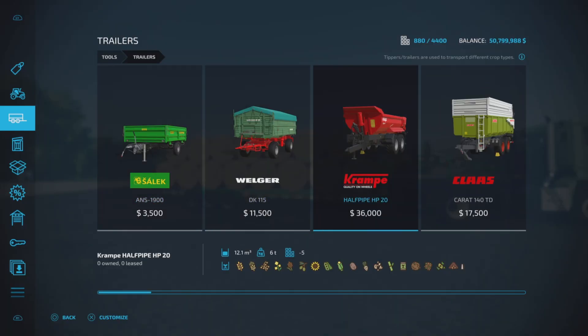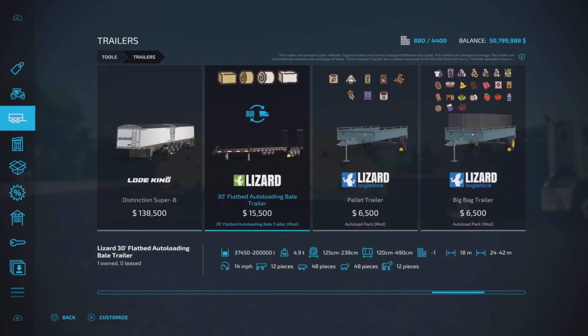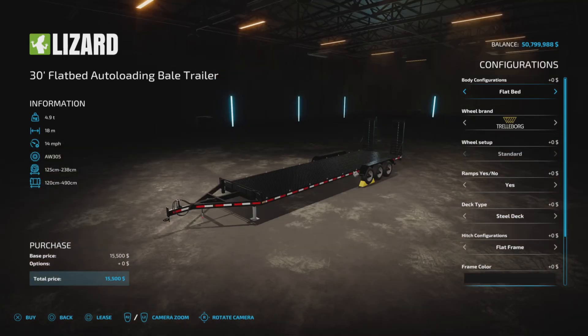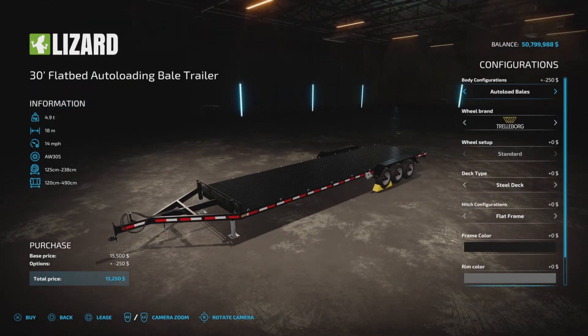Where do we find it? Trailers. So here we are in Trailers. It will load any bales. This trailer has lots and lots of configurations, but this video is concentrating on the auto-load bale trailer configuration.